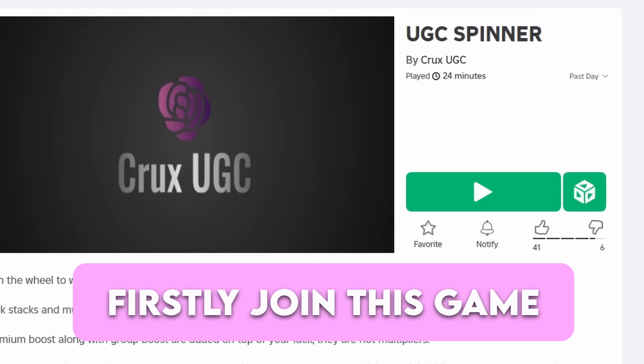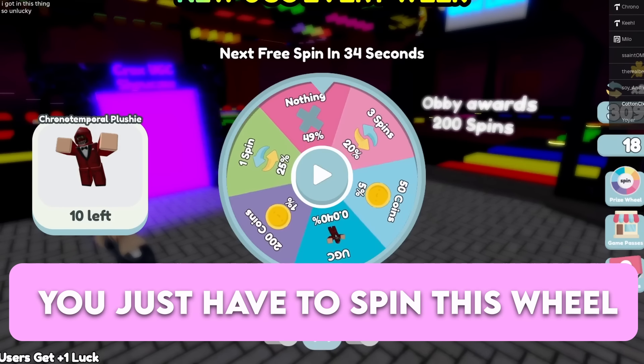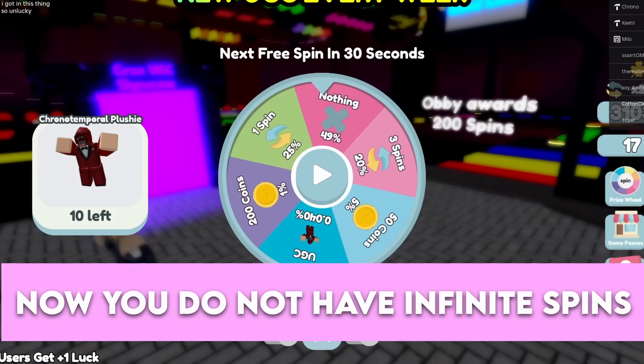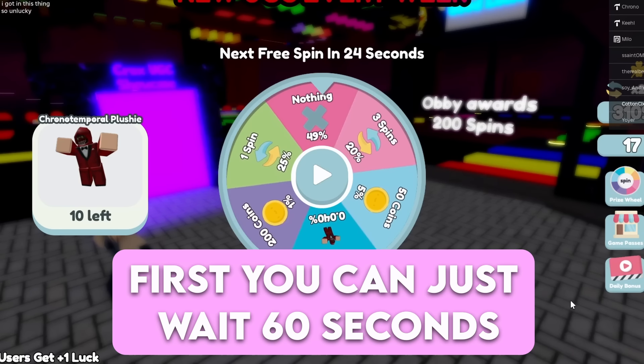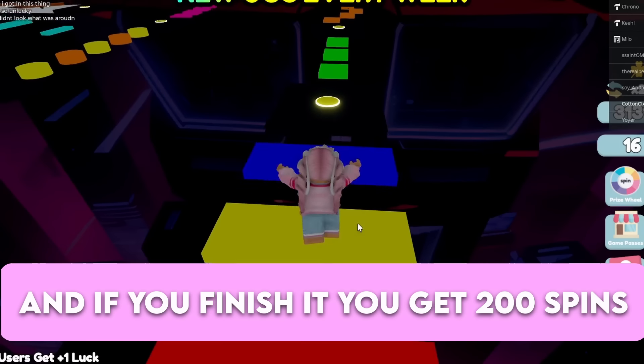Firstly, join this game. To get this free item you just have to spin this wheel and try to land on the item. You do not have infinite spins, so here's how to get extra spins: first you can just wait 60 seconds for one spin, or you can complete this very long obby.